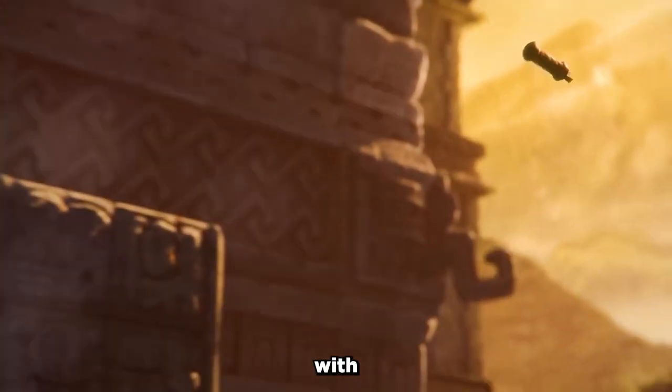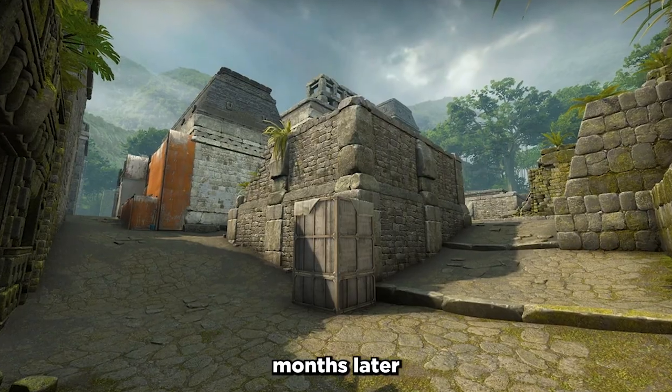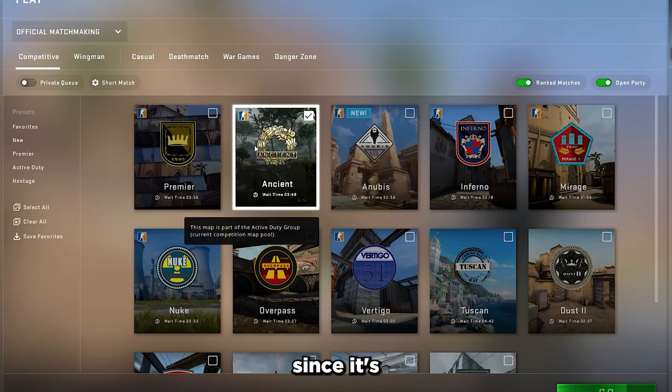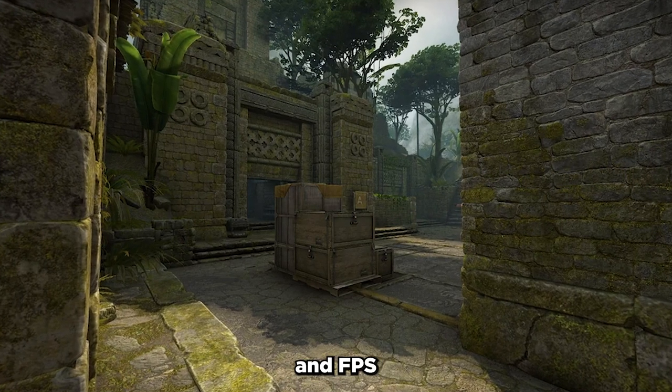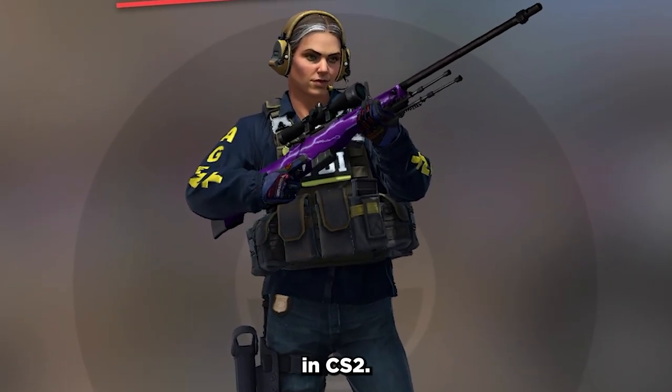Ancient was released in late 2020 with Operation Broken Fang, so it's a rather new map which a couple of months later made it into the active map pool. And since it's so new, we can see a quality and FPS difference when playing, which means it shouldn't be too different in CS2.